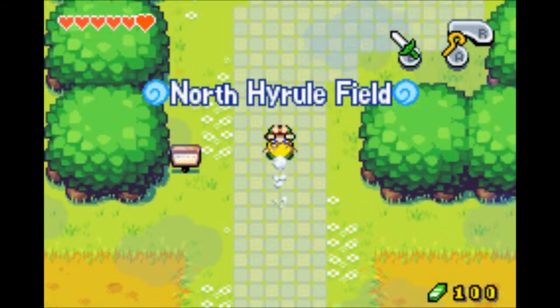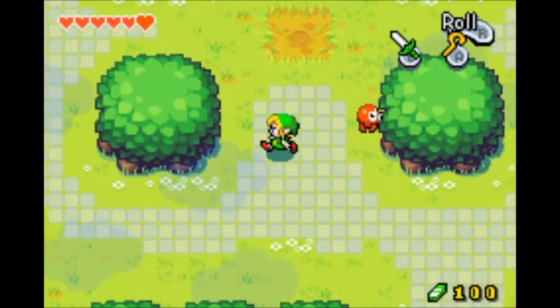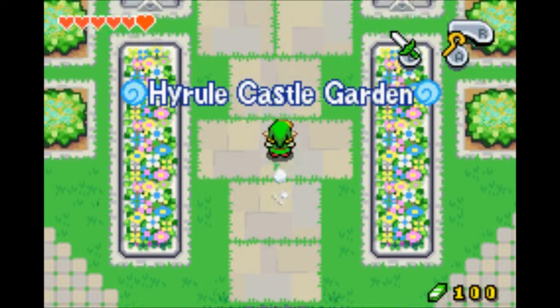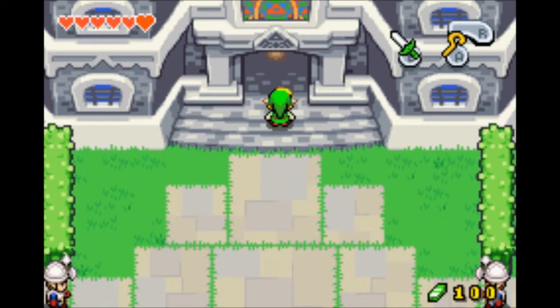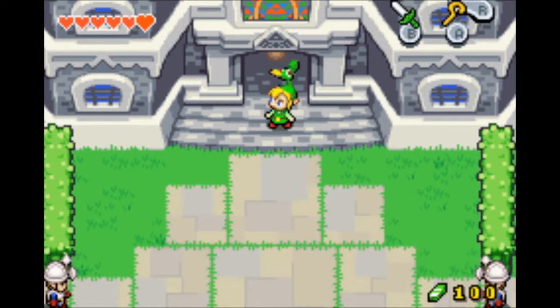We need to go to the Sanctuary, which should be somewhere up here. Because we are Link, and we're called Brown, because that's our Link. This is all good and I like these classical tunes. I know where to come in locations.